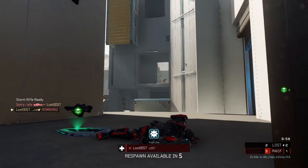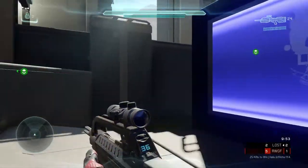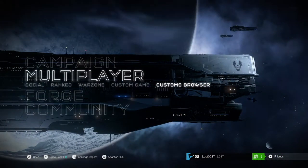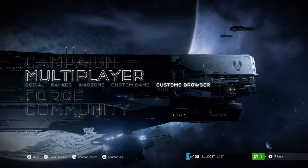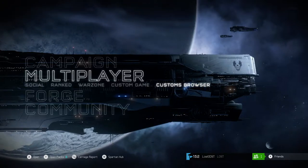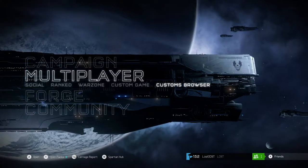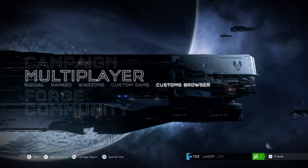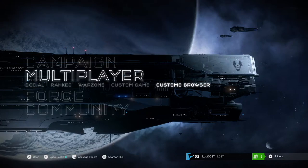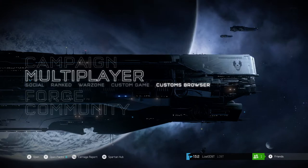That is super cool - so I just learned that you can store the overshield, just like how they said in Infinite you'll be able to store the overshield, camouflage and stuff. Super cool experience, I enjoyed it. It was a little unfortunate I couldn't get more people to join, but still got to experience it with about three or four players. Definitely download the map if you want to check it out - I'll leave a link in the description. Thank you guys for watching, consider subscribing and liking, and I'll see you guys on the next one, peace!